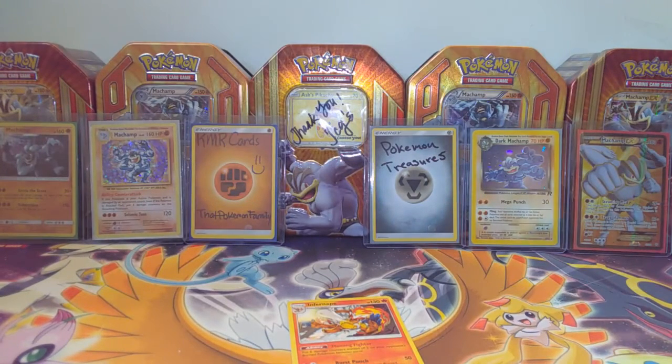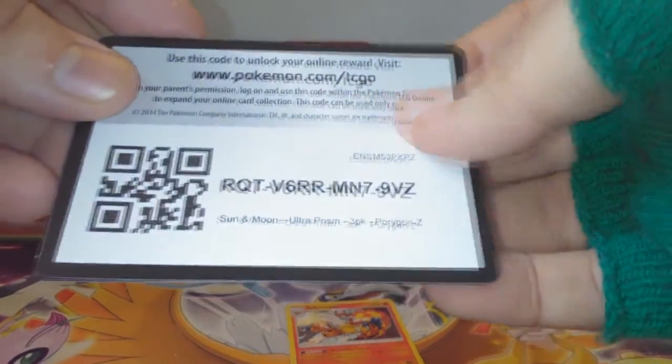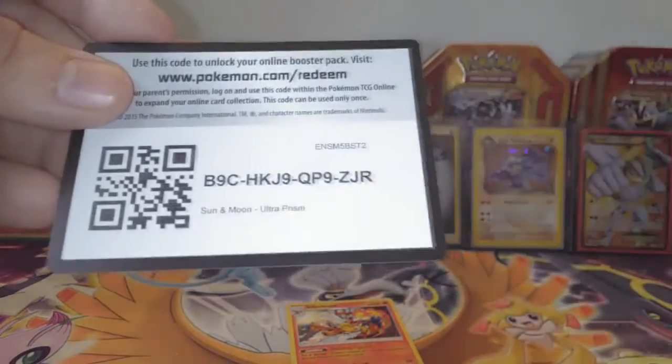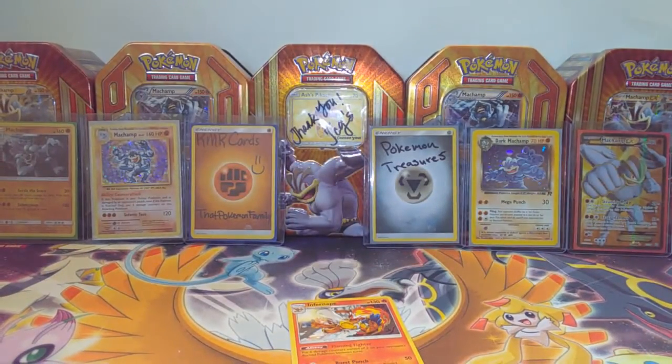It turns out Ultra Prism is still against us, but we'll get there, guys. For sticking around this long, here are some Ultra Prism codes — it's been bad for me, so hopefully it's better for you guys. Thank you guys for watching, make sure you like, comment, subscribe, check out Green with Evil, and I'll see you guys next time. Peace!